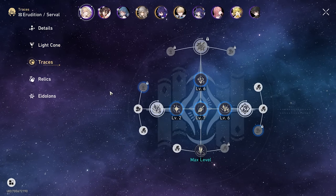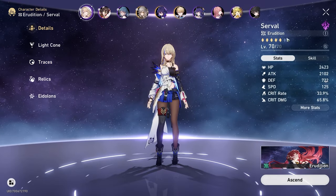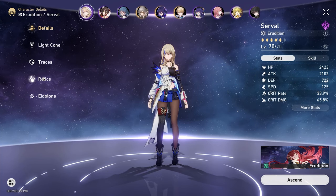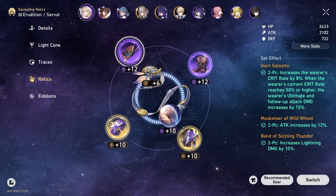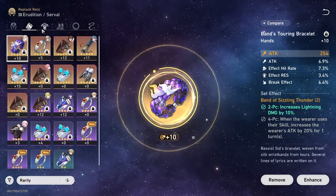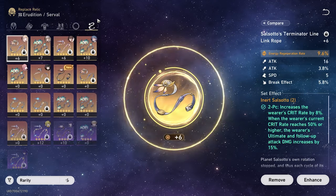In position 2, traces are 6-7-6. We recently got her ascended to level 70 because we are Trailblaze 50, so I can finally do a bit more relic farming. Relics are the exact same as last time — nothing has changed from the last video. It's just super budget right now.